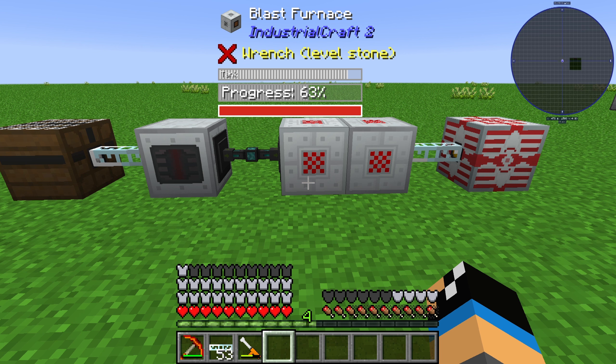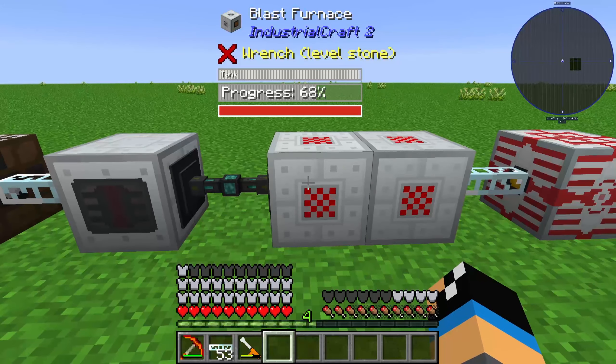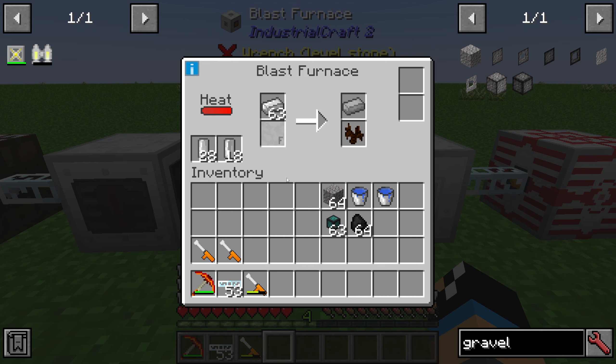Hello guys and welcome back to a new Industrial Craft 2 tutorial. In this episode we will take a look at the steel ingot — or in older versions the refined iron ingot — and I will show you how you can create steel ingots. Steel ingots are created in the blast furnace.